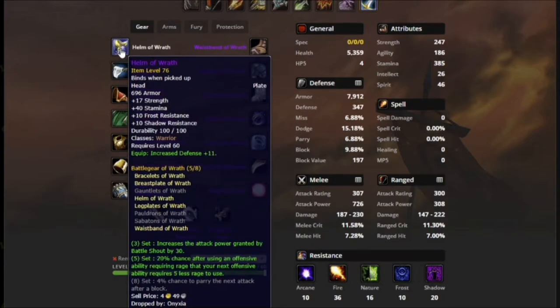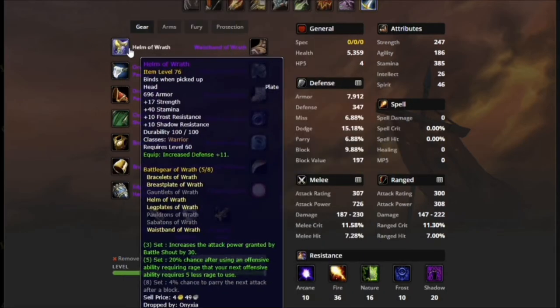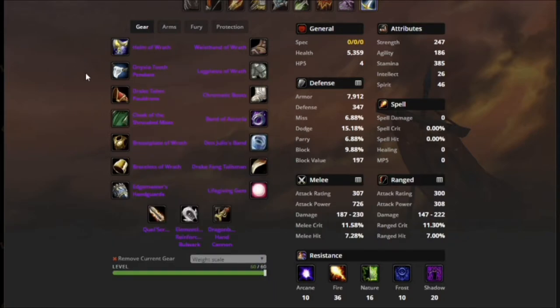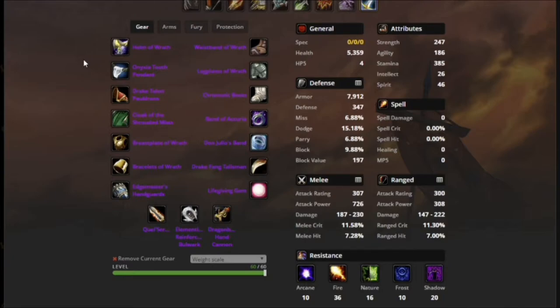For Helmet, Helm of Wrath. I want the 5-piece from the Wrath set for my main tanking set. The 5-piece bonus is a 20% chance after using an offensive ability requiring rage that your next offensive ability requires 5 less rage to use — it just allows you to use your abilities more, thus generating more threat. I do want the full 8-piece Wrath for mitigation on fights where threat isn't a factor, but for this main build I want the 5-piece specifically. I did make some concessions for this build bearing you guys in mind — 5 pieces of Wrath is a lot of mitigation gear. I think with our guild and our level of hardcore DPS and healers, this is the best hybrid build of threat and mitigation gear.